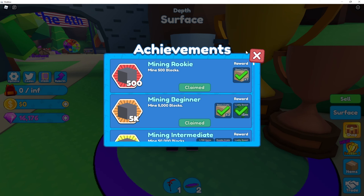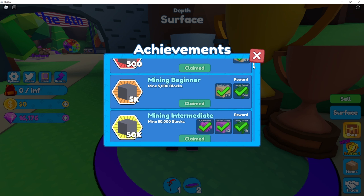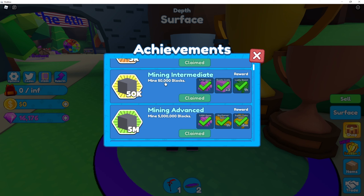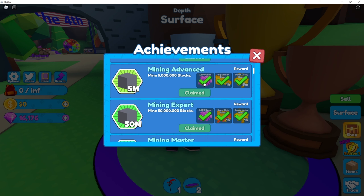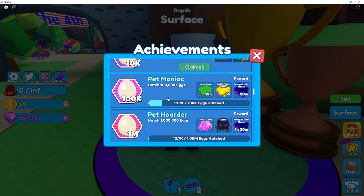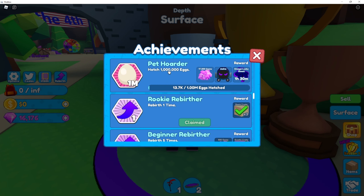I still believe Achievements is the most effective way of earning gems. If you scroll down and look around, you can earn a lot of gems for simple tasks that won't take very long — like mining 50,000 blocks to earn 3 exotic crates, a lucky boost, and 1,700 gems. There's also 500 million coins for 12,500 gems, and more tasks for even more rewards. For example, hatch 1 million eggs — that one's a bit difficult, way too much — but there are other tasks available.